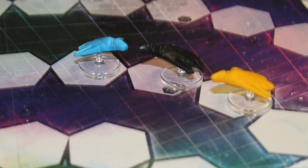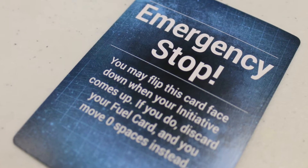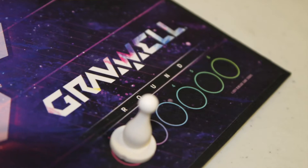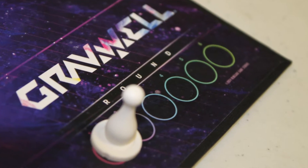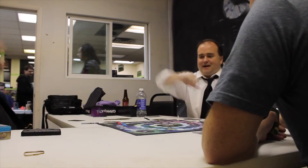You play all six of your cards during a round, and at one point during the round, if there's a move that really scares you and you're not happy with it, you can play that Emergency Stop — essentially canceling one of your movements per round. The game takes place over the course of six full rounds. The winner is the first one to get to the warp gate, or if at the end of six rounds, the player closest to the warp gate wins.